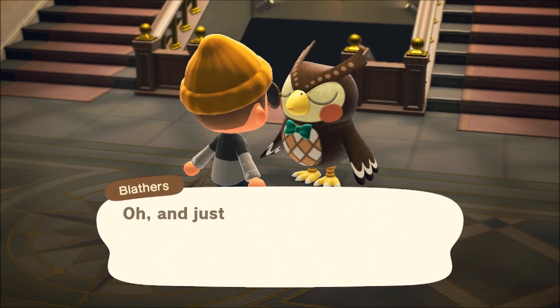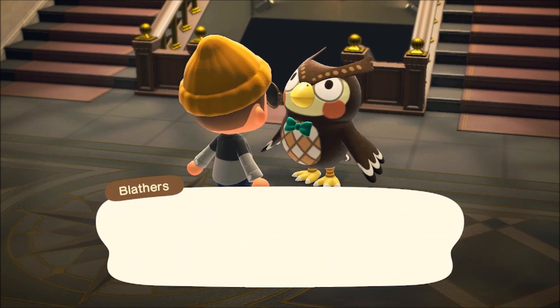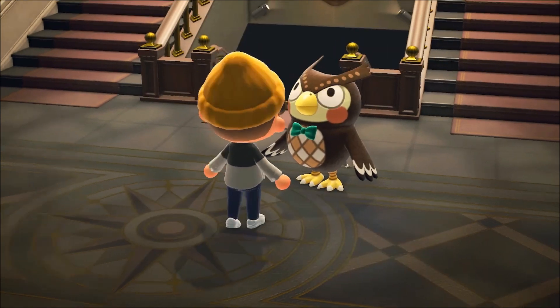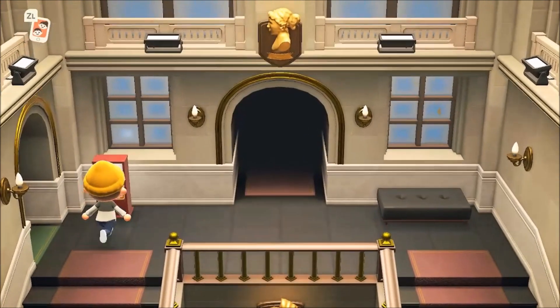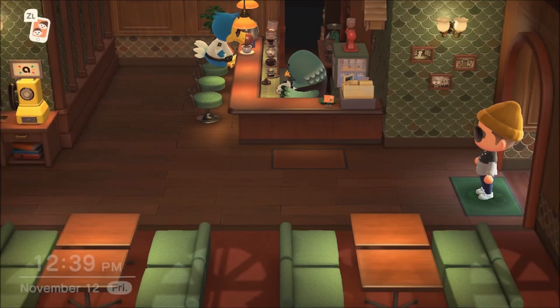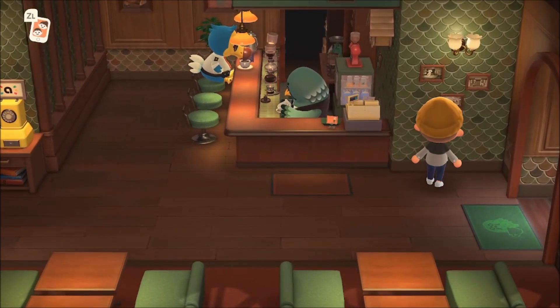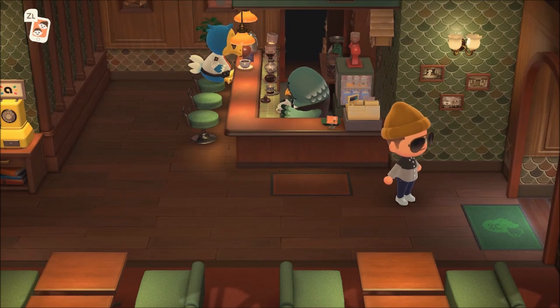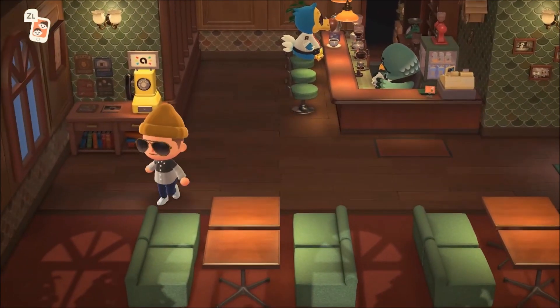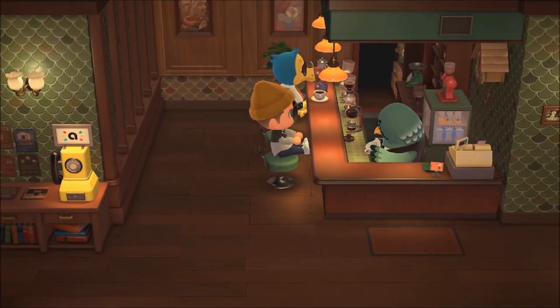Brewster is finally in New Horizons - we did it, we absolutely did it! Head up to the left and Brewster is eager to serve everybody. You can get a cup of coffee and enjoy your visit. The Roost is open 24/7 - Brewster does not sleep because he lives on coffee. And here it is - you've even got a picture of Blathers on the wall. Wow, this is incredible. Let's take a seat and talk to Brewster.